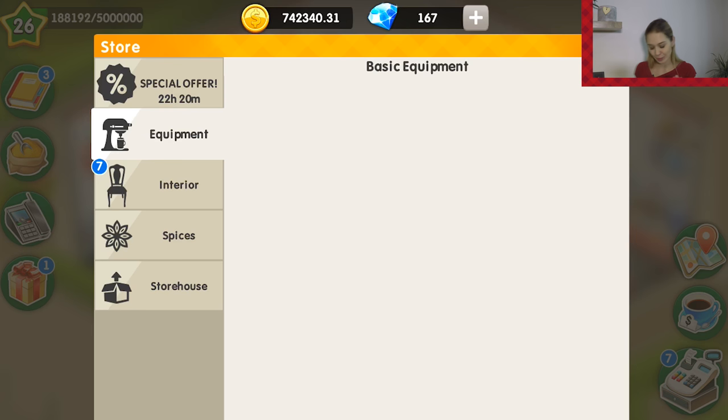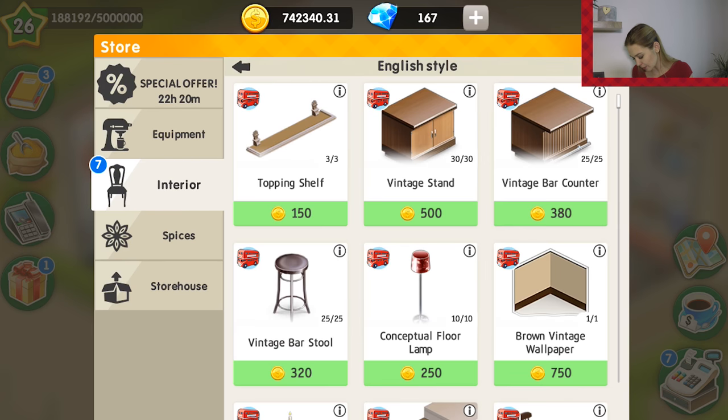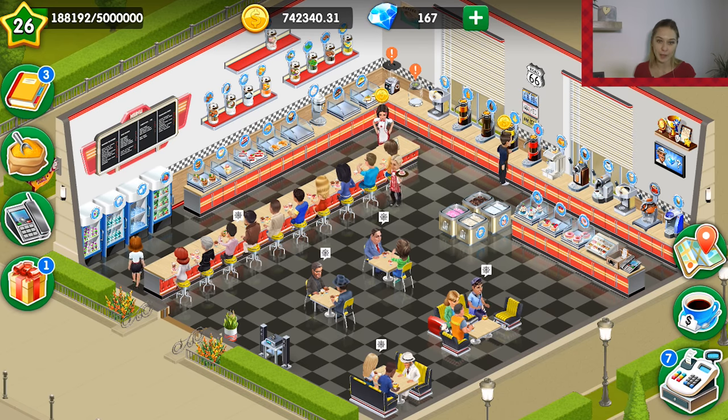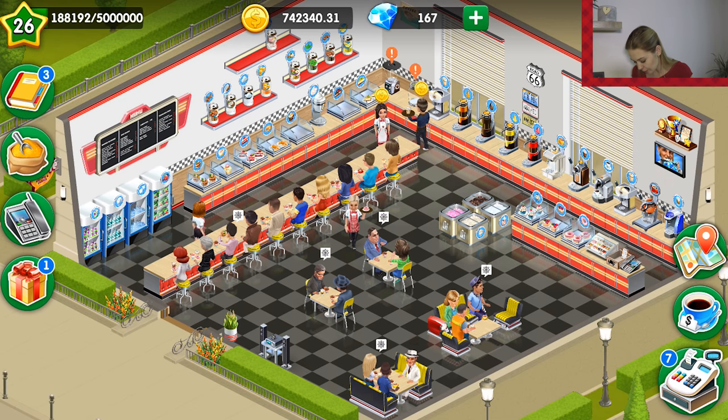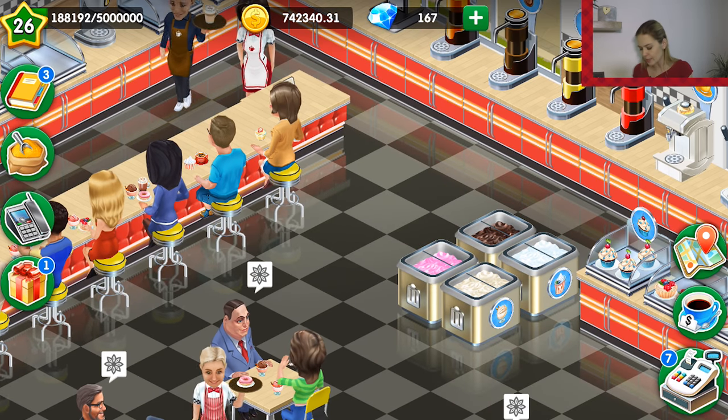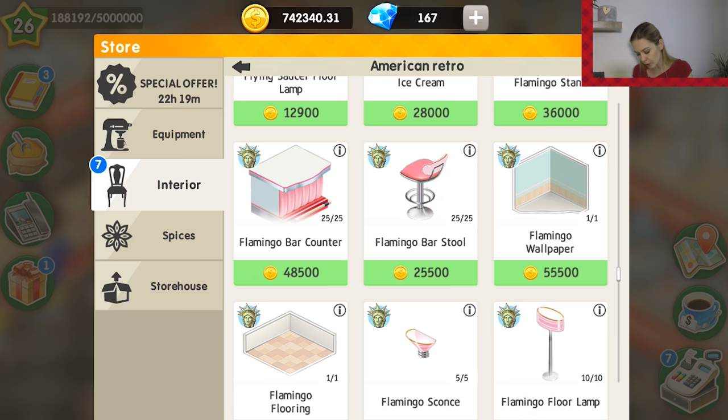It is expensive but really beautiful. You can start from the most simple items and then move on to more expensive ones. Let's ask Fernando how many tips I have — the American retro style gives me 353.79 percent tips. I also have some tips from loft style because of the chocolate ice cream in loft style that I bought in a special offer.